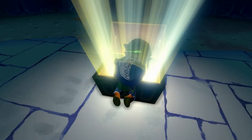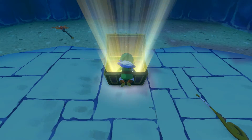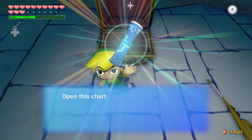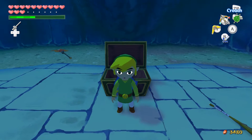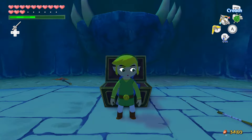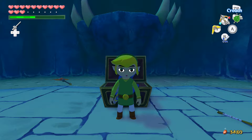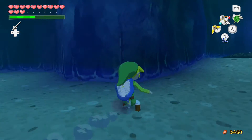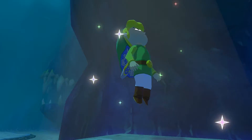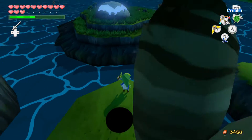Let's get our chest and get out of here. We obtained ourselves the final treasure chart of the game. This is only available in the HD version. In the original it's like an orange droopy or something like that, but in HD it's its own chart now, so we have every single chart in the game. Treasure Chart 46. Our next destination is going to be Diamond Step Island.